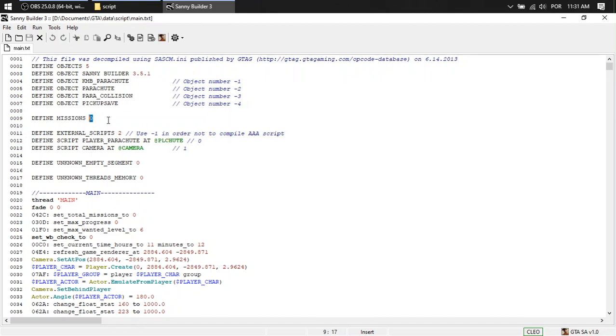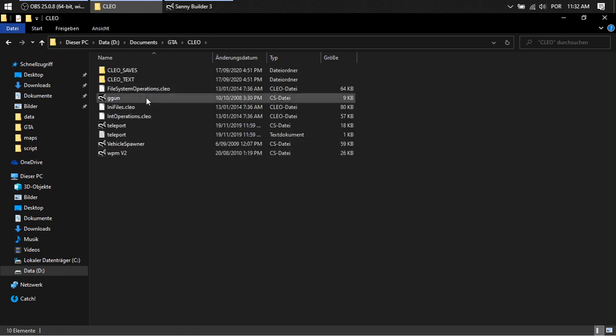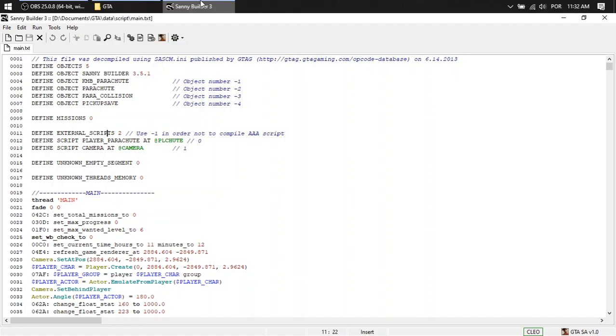Define missions. The game has no missions yet, so we're gonna skip that. If you decompile the original file, it's gonna have like 142 missions. Define external scripts — those scripts work independently, like the clip cloud, like these scripts.